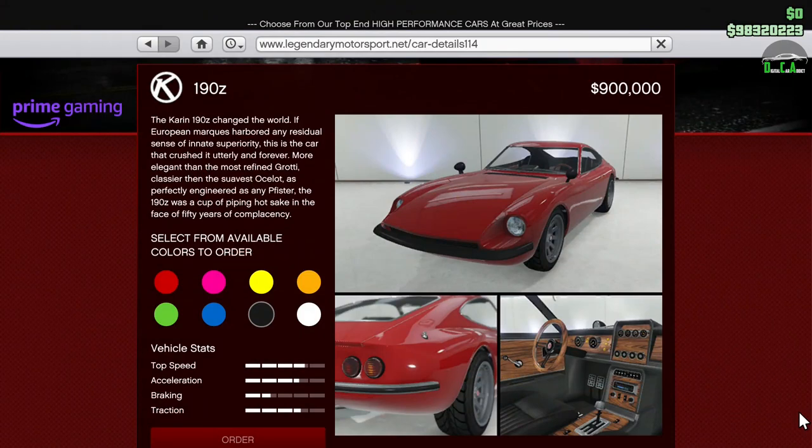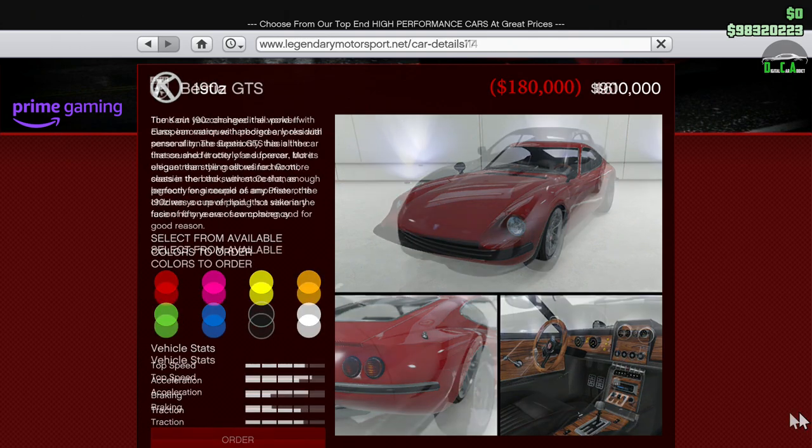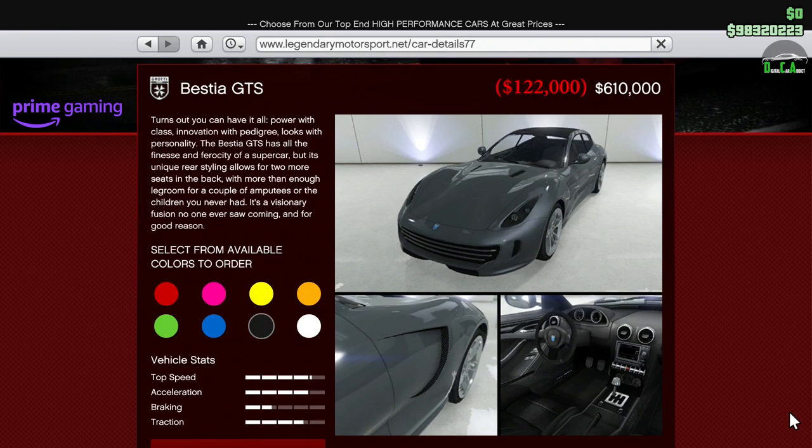Moving on to Prime Gaming bonuses — I'll leave instructions in the pinned comment on how to become a Prime Gaming member if you aren't one already. We have 80% off the 190Z. This car is in the sports classics class and has pretty amazing customization and great detail in terms of its interior and engine model. It's a great all-around show car — obviously it's not very fast, but it's intended as a car to customize and bring to car meets.